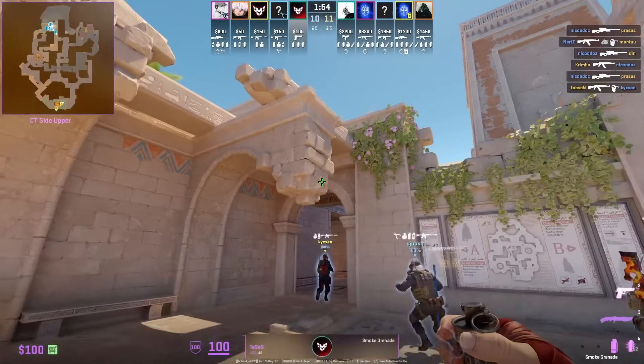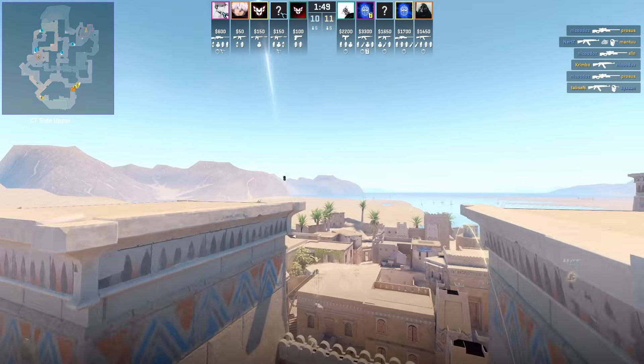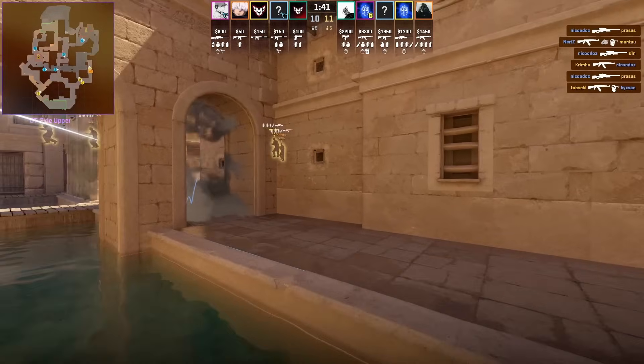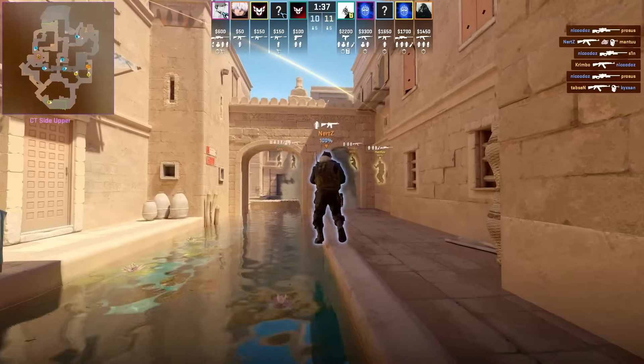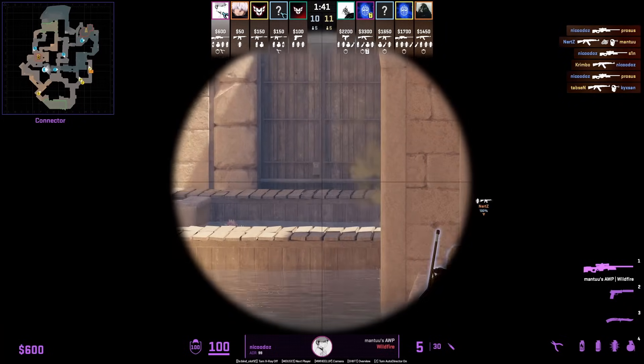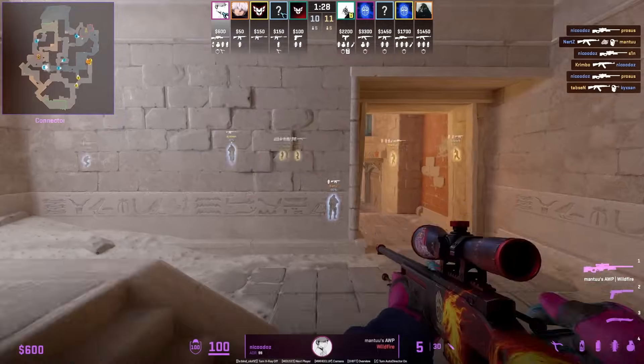Tessus shows a smoke thrown from CT spawn that lands on the bottom stairs platform, blocking off the stairs as well as the canal side, allowing Heroic to push out. The smoke also blocks off the position and angle any T-operators try to hide behind — that canal wall in the middle of the archway.